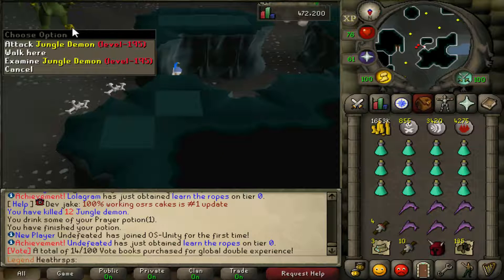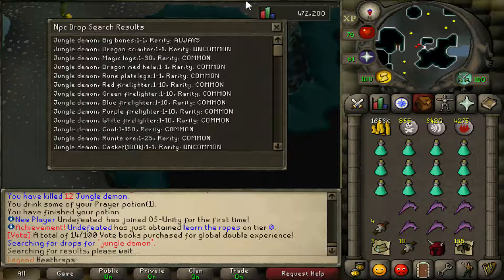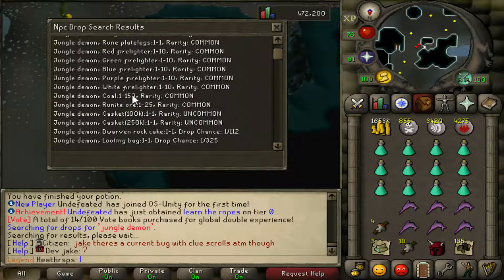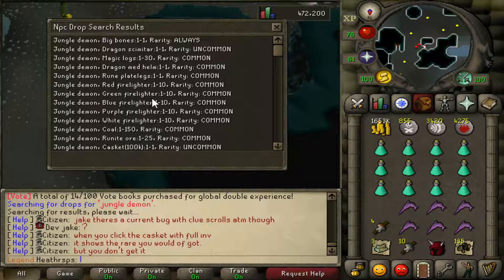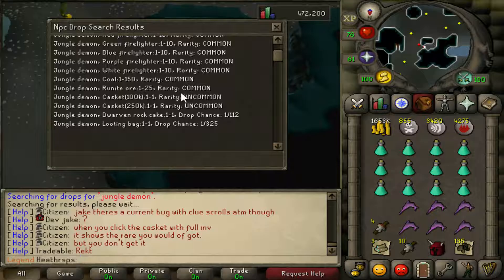I'm killing the jungle demons over here — there is a teleport for them in the actual teleportation menu. We can quickly just search the drops they have. As you guys can see they have quite a lot of drops. The cool one is a pretty common one it seems like. Dragon mithril helm is also a common one. Magic logs are pretty decent — if I get a couple of them that would be pretty nice. They also drop fire lighters. We can try to snipe a dwarven rock cape or a looting bag.